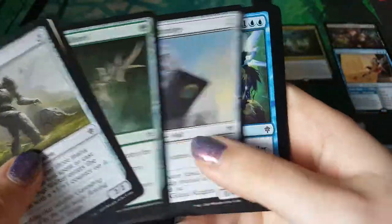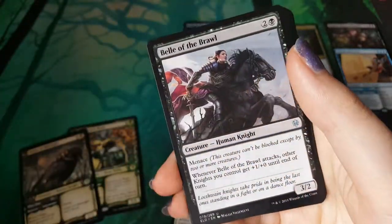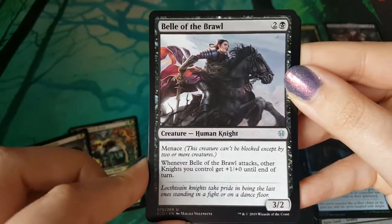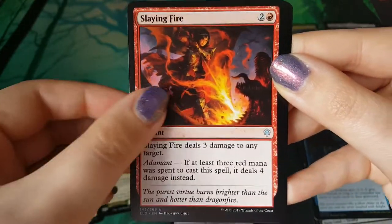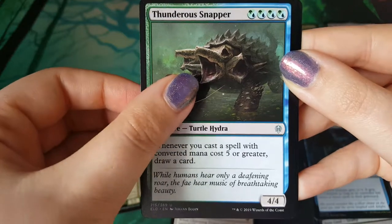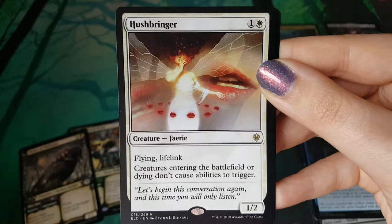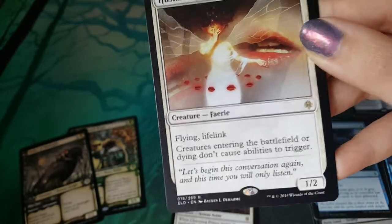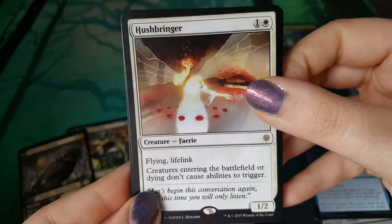Last pack - what we gonna get? Bell of the Brawl - for the majority of the time I really did think it was just Bell of the Ball, so I feel dumb, but it's okay. Slaying Fire, Thunderous Snapper, and Hushbringer. I'm not a fan of the art on this one though - it's very creepy. I'm just creeped out by the mouth. It's like the soul flyer from Modern Horizons - she didn't like that either. It's just creepy.